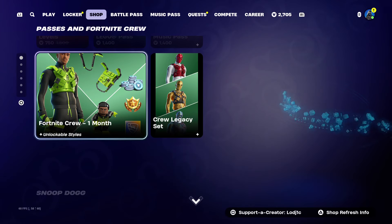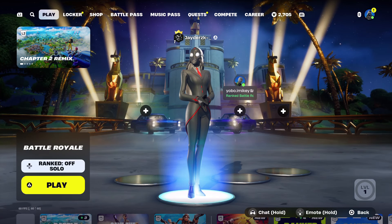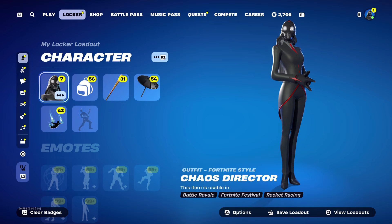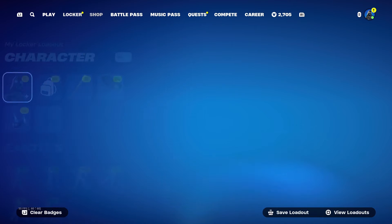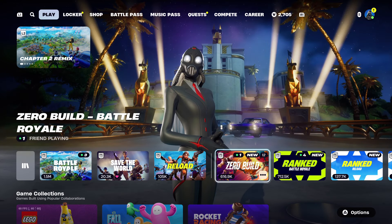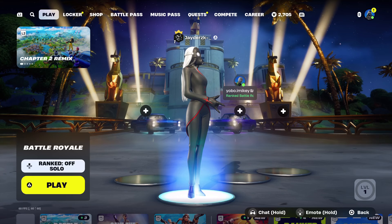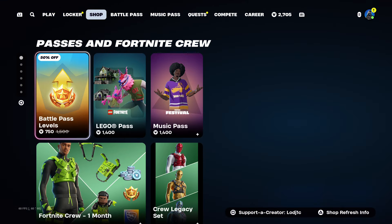There are a few ways you can get bot lobbies. The first is playing at a later time. As I'm recording this it's about 6 p.m. and the season released around midday — it's also a Saturday, so it's prime time. Right now there are 1.5 million players in battle royale, 600,000 in zero build, and 700,000 in ranked. So many people are on, which makes all the lobbies harder because everyone is trying to get their first win.